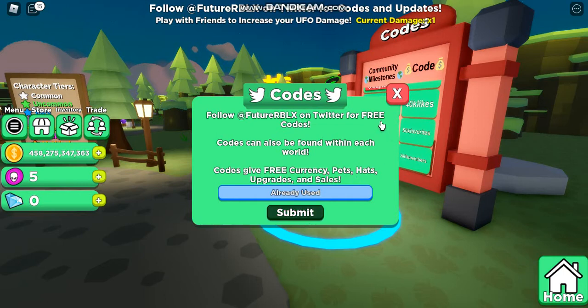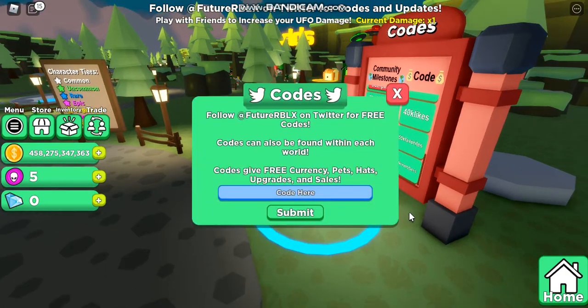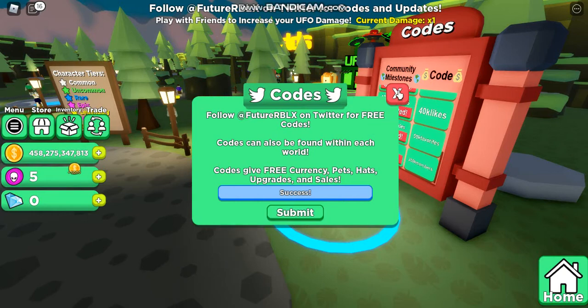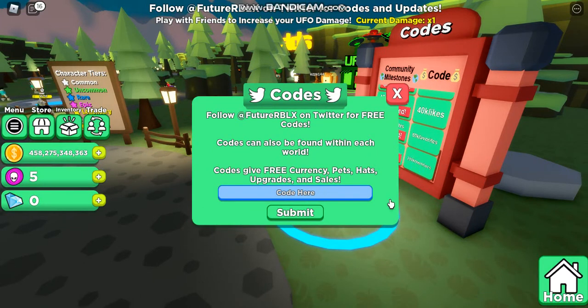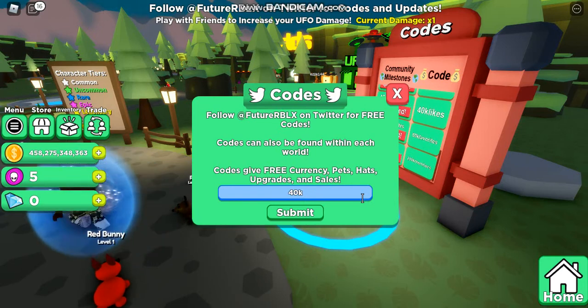I used all of these codes - I believe they gave you some coins. We got '50k favorites' - that's for 50,000 favorites. I didn't even type that one in so that's good. And then we got '40k likes' - so that's for 40,000 likes.